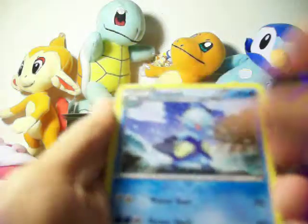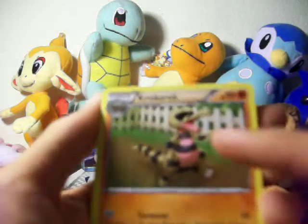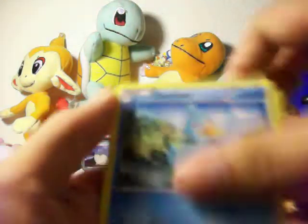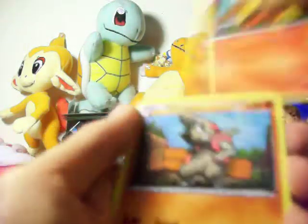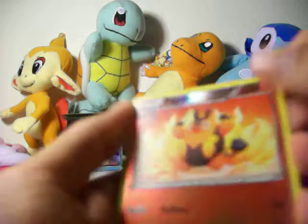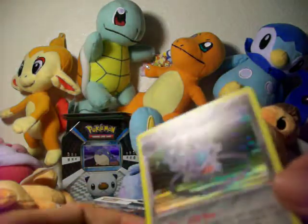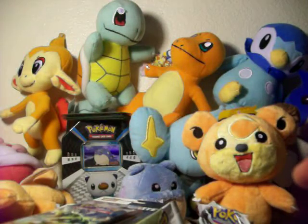Zekrom pack cards: Super Scoop-Up, Dewott, Krokorok, Krokorok — I don't really like him because he looks exactly like his next evolution, he just changes color. Ducklett, Potion, Klink, Pansear, Timburr, Pignite. And Klinklang is my Rare — I knew I was gonna get trolled by this because I hate this card. It looks cool but I don't like the Pokemon. I don't know why they made him Holographic.